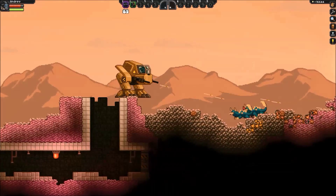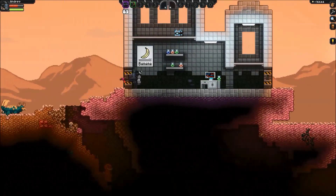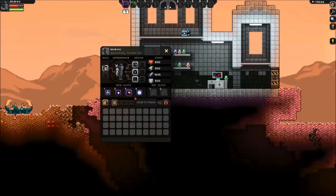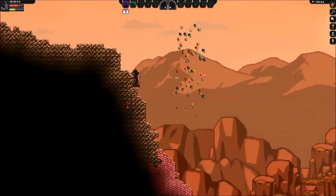Hey guys, SuperGamerAllOne here. Today I'm going to be showing you how to get the mech tech in Starbound. What you're gonna have to do is go to the planet in the description — the coordinates are down there.